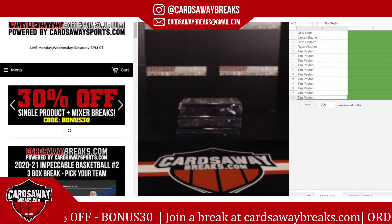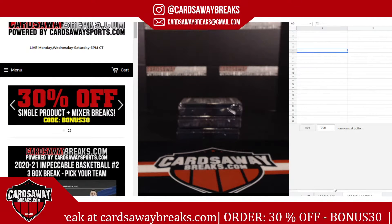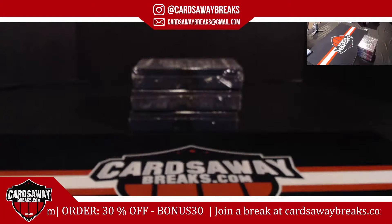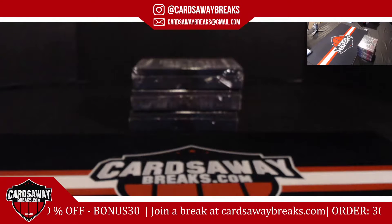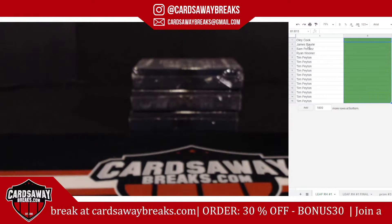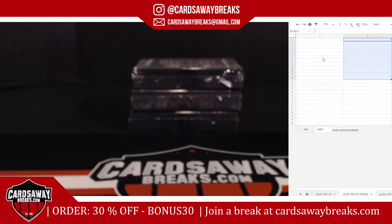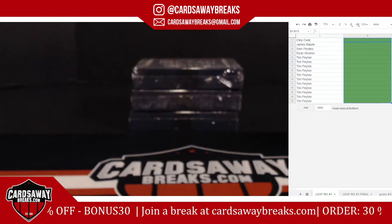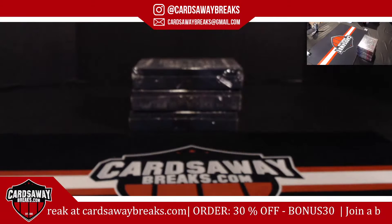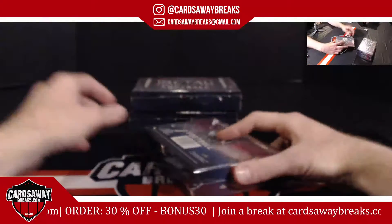I'm going to open up everything first and plug in the hits right here in green, then randomize the names and the hits after. This is our three-box Leaf Red White and Blue random hit break — five hits per box, 15 total hits. Names go in column A, hits in column B. This is a random hit break so one entry equals one hit. We also have Prism Draft Picks, four-box, next.